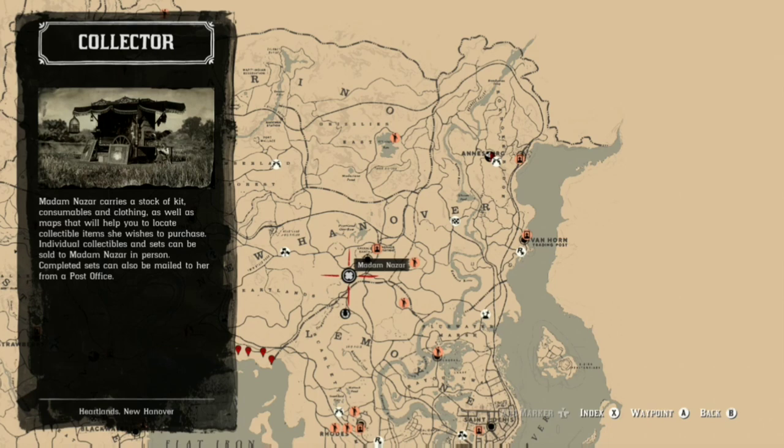Today is day two for the collectibles, so if you're doing the collectibles today be sure to follow the guide for day two. If the collectible is not there for you on day two, just try day one or day three. If it's there for you on any of those days, then that's the day it is for you — it sometimes seems to be different for other players.